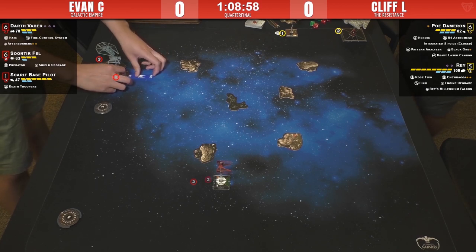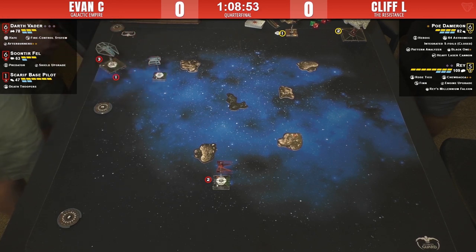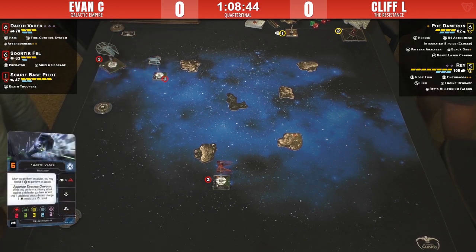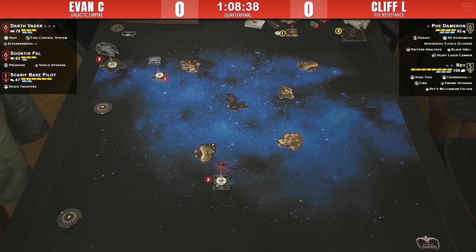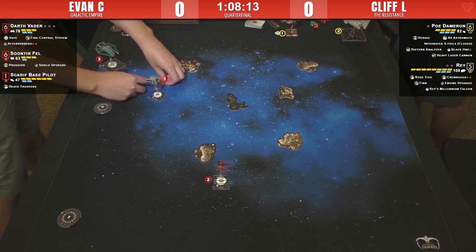Soontir Fell just swinging around saying 'come fight me.' Vader can use as many force tokens as he wants for as many actions as he wants — the limit is how much force he's willing to spend and how much he has. We've got this trio of rocks towards Cliff's end of the map in an upside-down L shape, which is really bad for Rey.